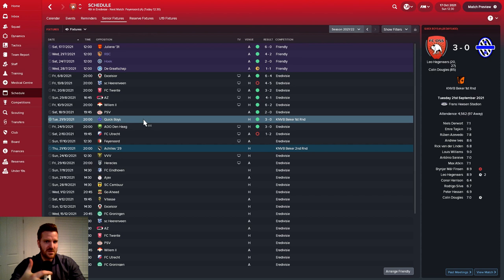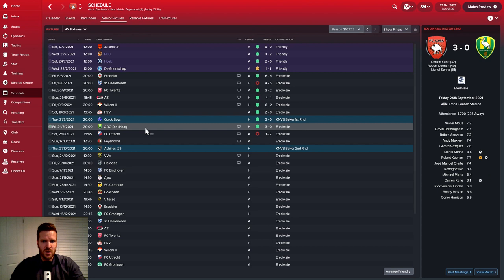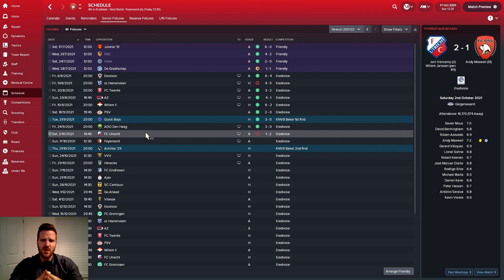If you didn't catch that — we beat Quick Boys 3-0 in the cup with a really changed lineup. If you want to see any goals, go back and watch that video — it's only a couple of minutes long. Haganaz got a couple and Colin Douglas got one. We then beat ADO Den Haag in the league 3-0, with Kane, Keenan, and Sona on the score sheet. Absolute domination — happy with that.